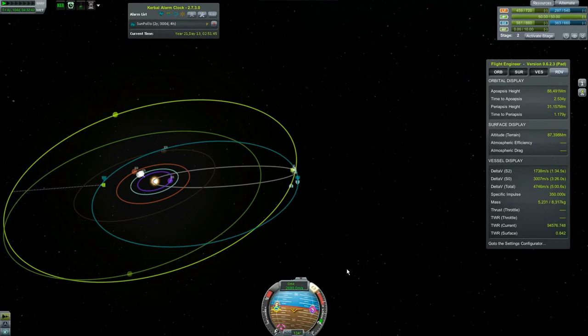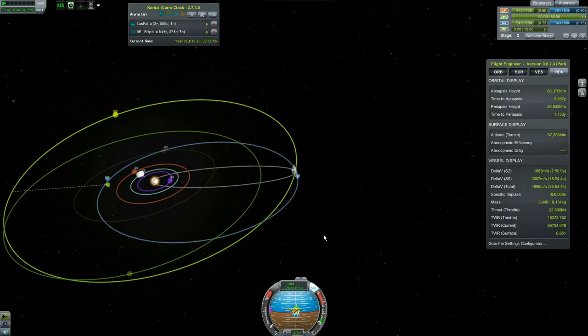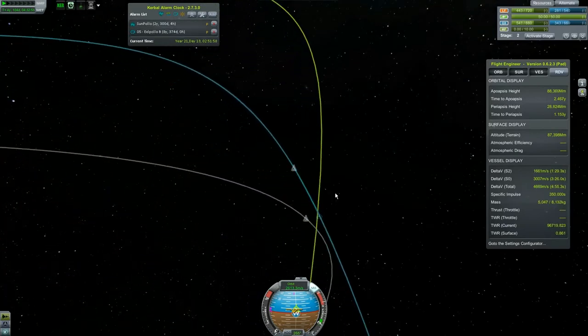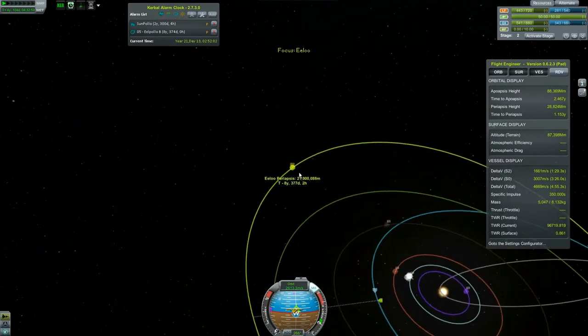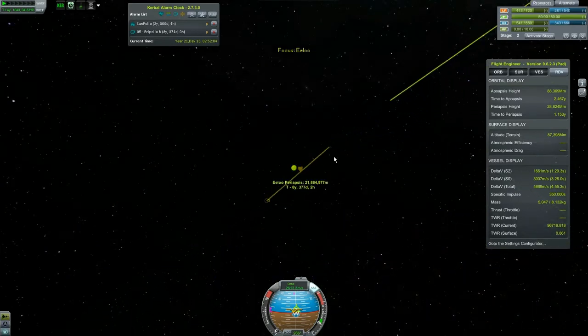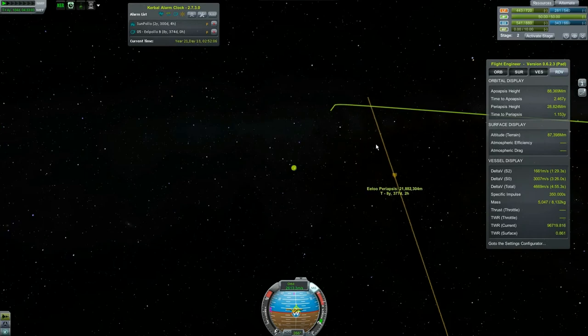I thought I had deleted the maneuver node and apparently it reset — I've seen that happen before, glad I caught it now, right after we passed the closest approach. Okay, there we go — we have our encounter with Elu. Let's focus our view on it. Actually a pretty good encounter, to be honest.